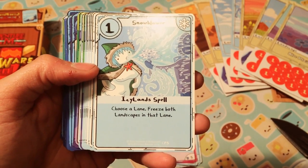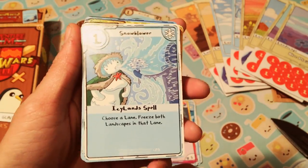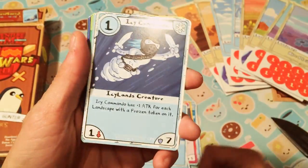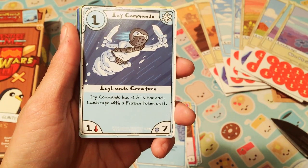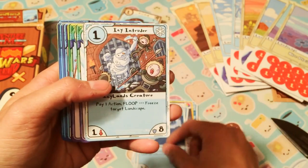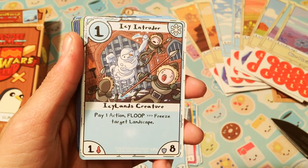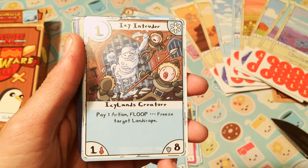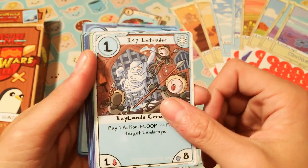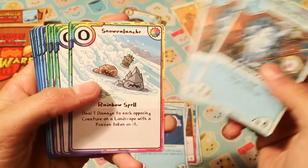Snow Blower — choose a lane, freeze both landscapes. Freezing both landscapes now! I just want to attack for each landscape with the first snow gun on it. Icy Commando. Icy Intruder — Floop, freeze target landscape. Wow, so it's not just the landscape in front of it or in the same lane — you can freeze any one.